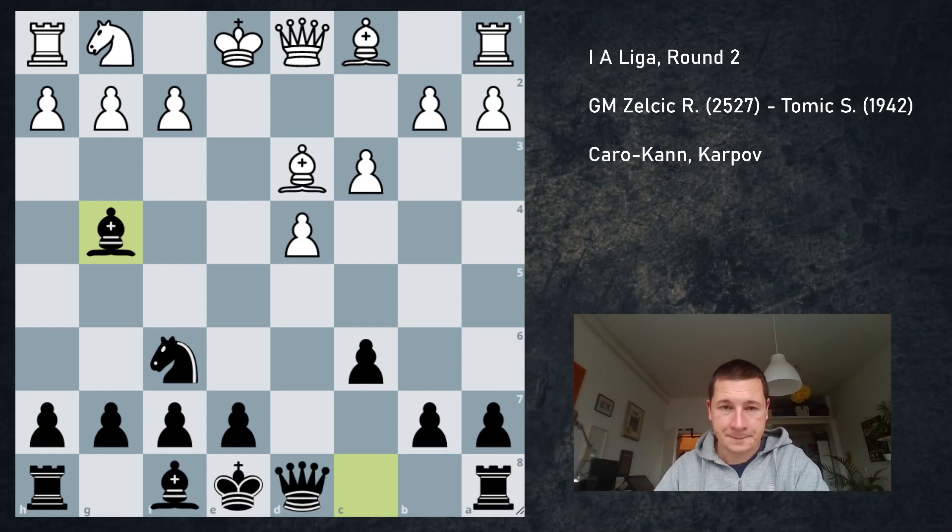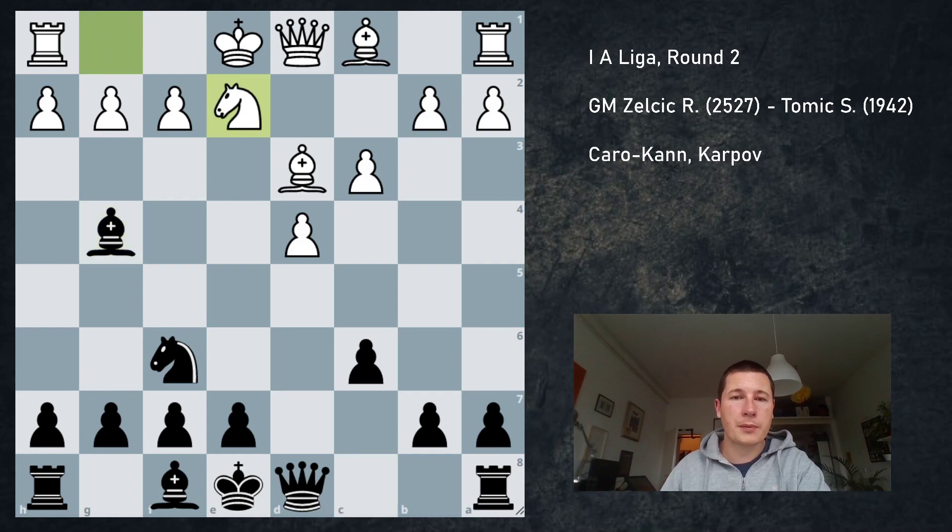Here instead of Nf3, he played Ne2, which may seem a bit strange, but it's actually allowing him to play Nf4 in the future, which may trade my bishop on g6. Maybe the knight goes to g3, maybe it supports the f4 pawn. This is a very flexible move — it's seen in the Alekhine Defense, in some exchange Caro-Kann variations, and sometimes you can follow it up with f3.